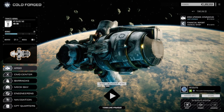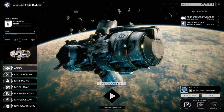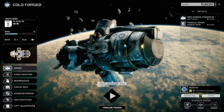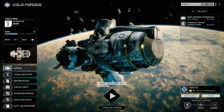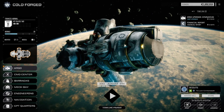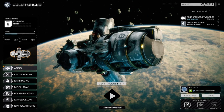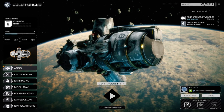Hey, what's up everybody, welcome back to another episode of RogueTech Cold Forged. My tongue is still whacked out — this is the third day in a row. It is getting better but I'm just being very careful. I've got it pinned to the bottom of my mouth right now so I'm not getting any pain.